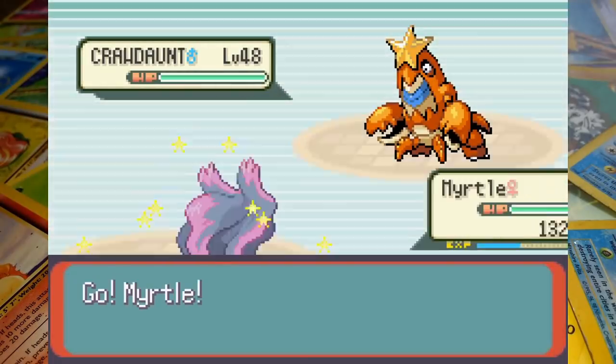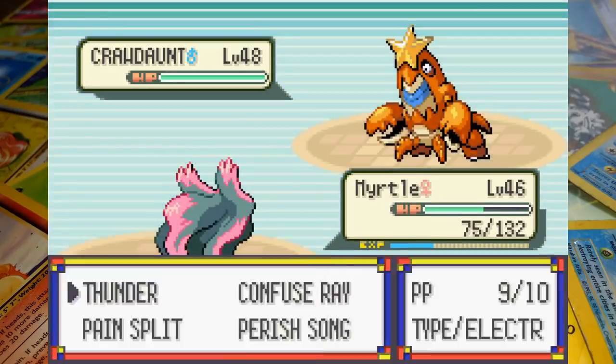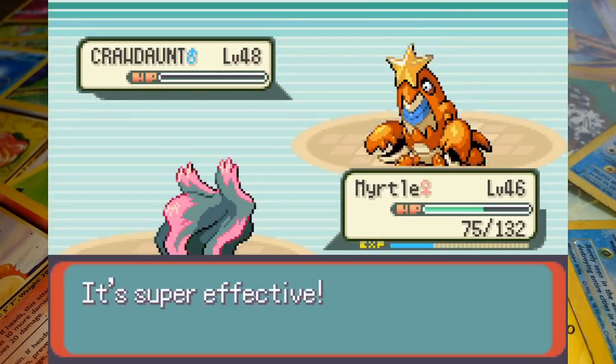We send in Misdreavus next, who decides to send a Thunder way off target. Crawdaunt's Surf deals some decent damage to Myrtle but with some time to take aim she's honed in and hits Thunder at the second attempt. It wipes out Crawdaunt in one, giving us the lead once more.